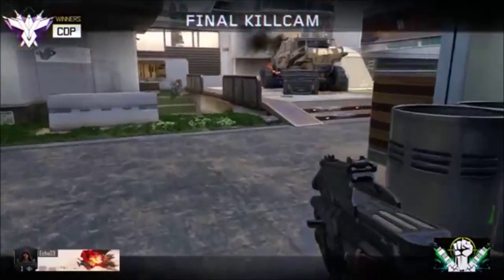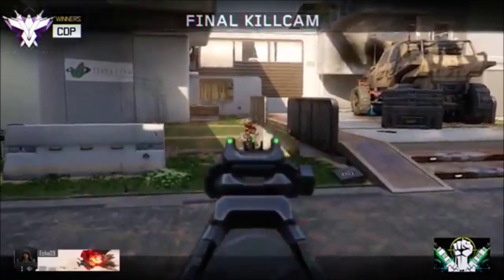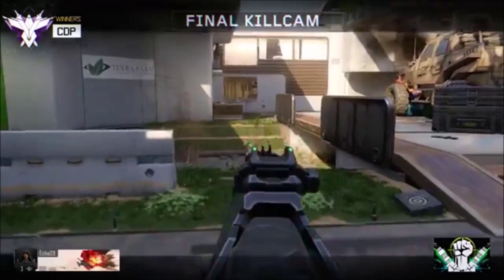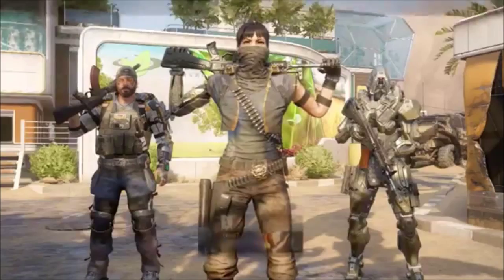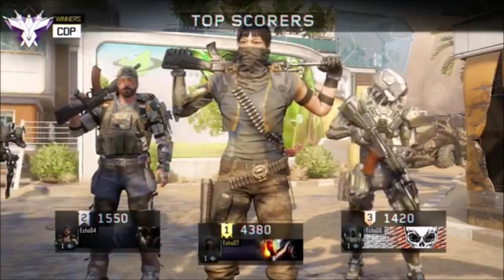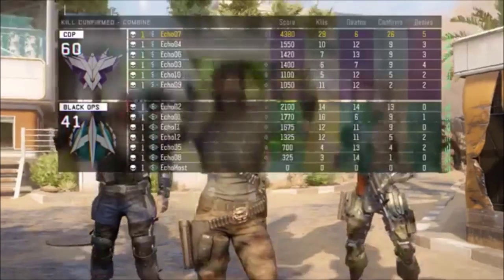Did somebody just drop from the air? That's kind of weird. And look at this — there's a P90-looking weapon. Can't wait to use that one because it looks super similar to the P90. Anyway, that is it, guys — leave a like on the video if you want to see more Black Ops 3. What the hell is that, a robot?